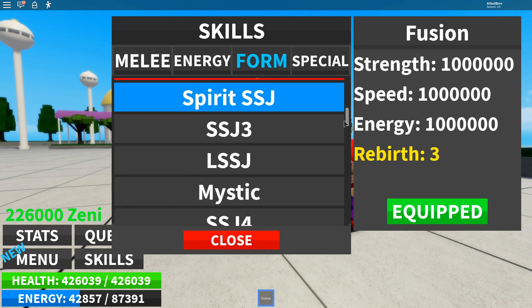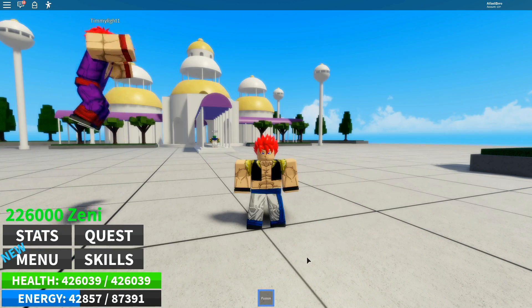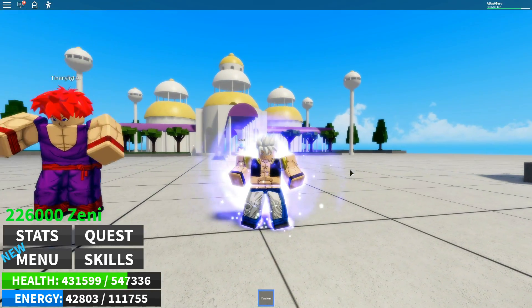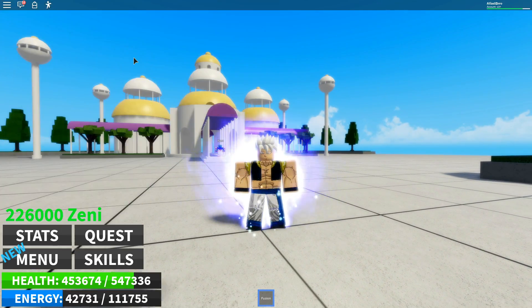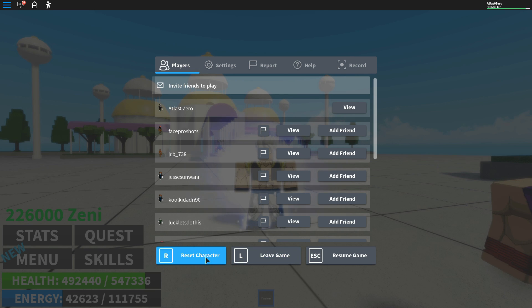As you can see, I'm still fused. And look, I can even go Mastered Ultra Instinct while this is going on. I'm going to equip it. Boom — transform to Mastered Ultra Instinct. And Timmy is just hopping around playing. So guys, after he reset, this is what he had to do.